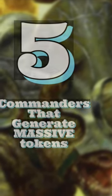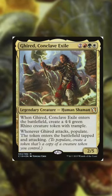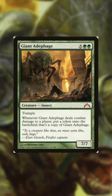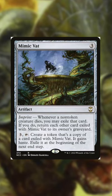These commanders make the biggest, baddest tokens. Gyard Conclave Exile — go ahead and throw a Godsire on the battlefield or a Giant Ataphage, and this guy will just turbo charge it. Or use a Mimic Vat to populate any creature you imprint.